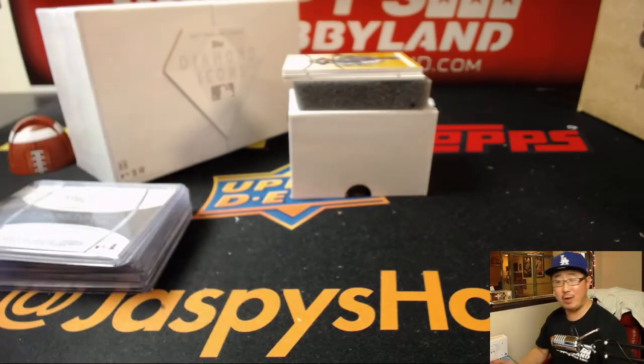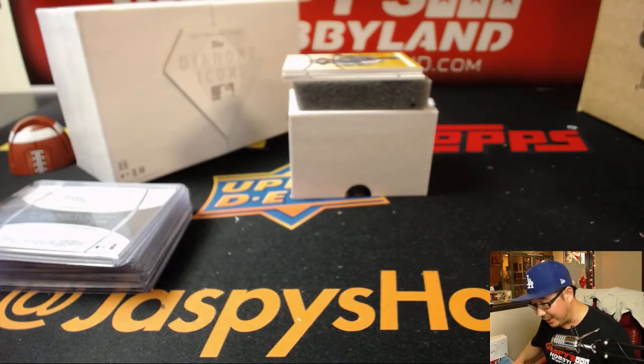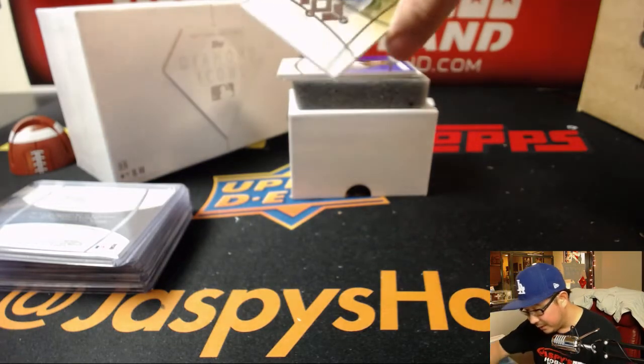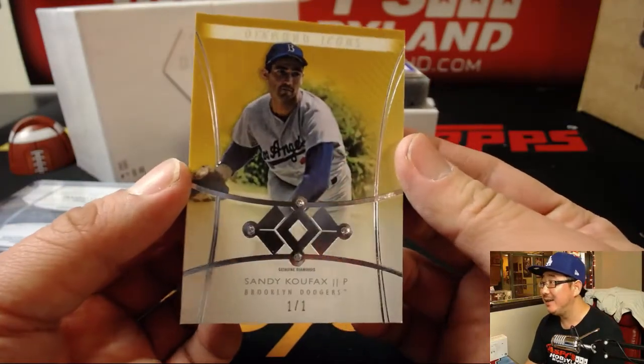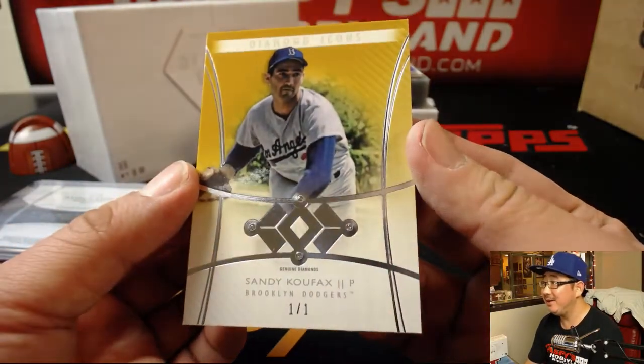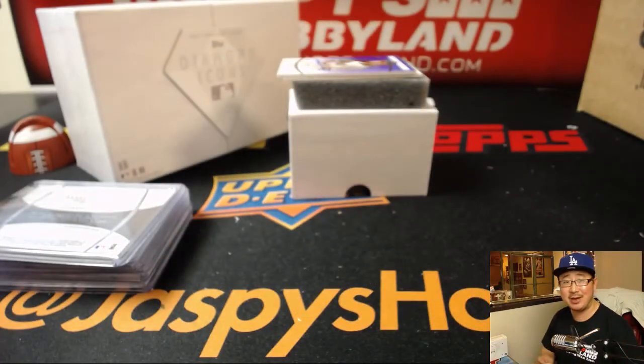There's usually a relic per box and everyone goes 'ah, the relic' — everyone kind of complains, no one likes the relic gear, one per box, but someone's going to like this Diamond Icons relic. One of one, Sandy Koufax. See the diamonds in there? Genuine diamonds, four of them. One of one, Sandy Koufax going to somebody.